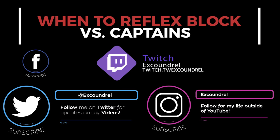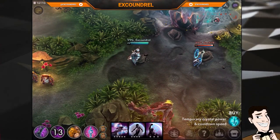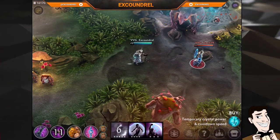Xcoundrel here and today we're going to be talking about reflex blocks, specifically looking at using them against captains. We're going to start with Catherine — she's a pretty easy one to get to grips with, and so we're going to start with her stun.